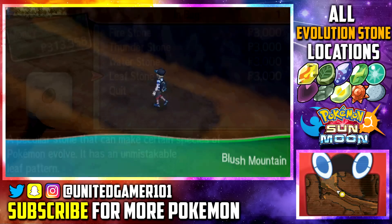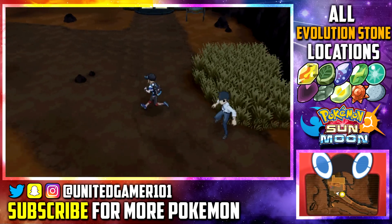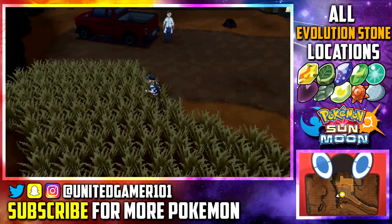Coming from the bottom of Blush Mountain here on Ula Ula Island, we're going to go up here to the top left, past the patch of grass, and get our Sun Stone.